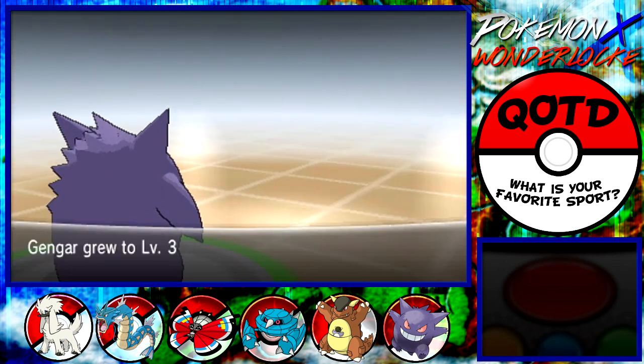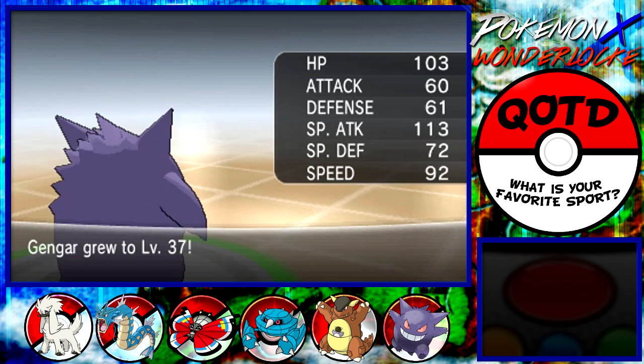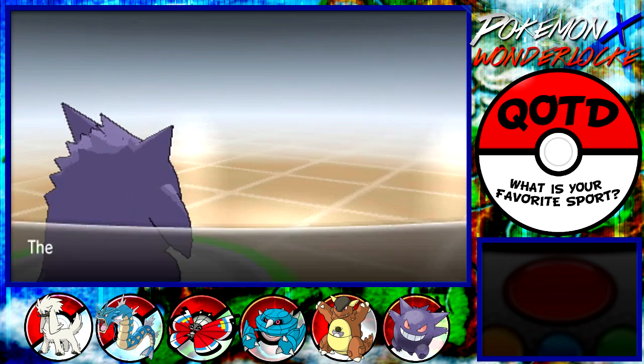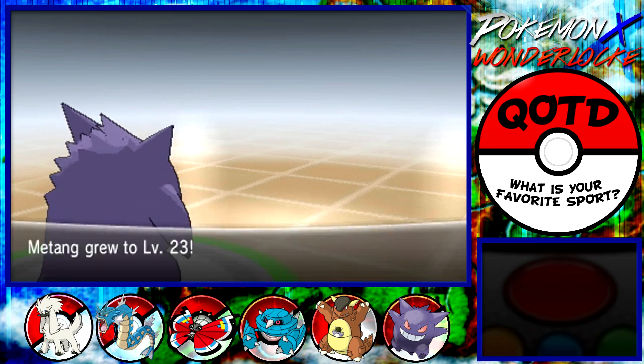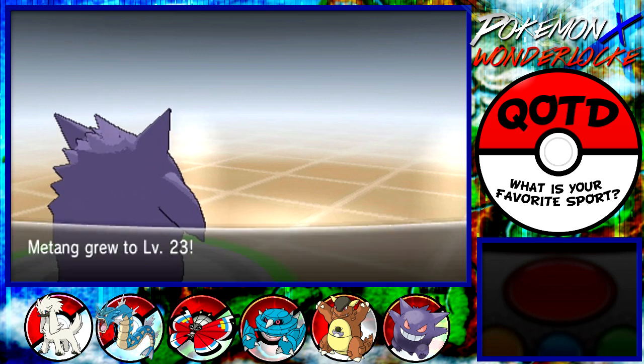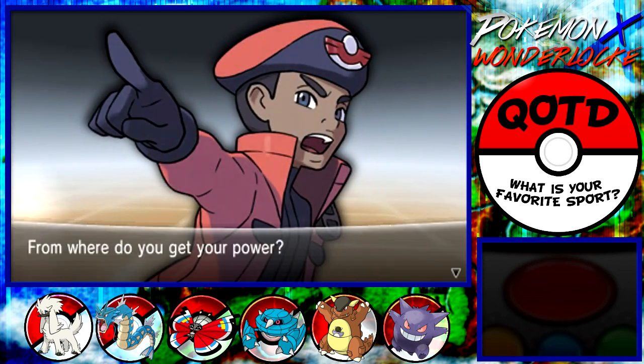His special defense is a lot better than his defense, but they both aren't really that great in either terms. Look at that — 61 and 72. They ain't going anywhere great with that. But level 40 Gyarados — we're not going to restrict to Gengar only. We can use other Pokemon too, but I might as well use Gengar while I can. It resists most things.